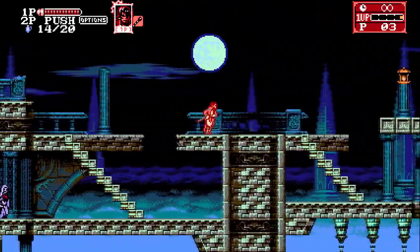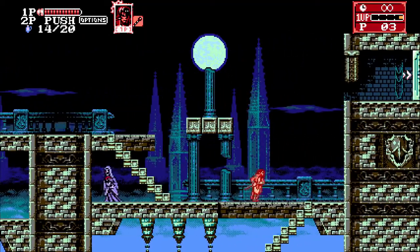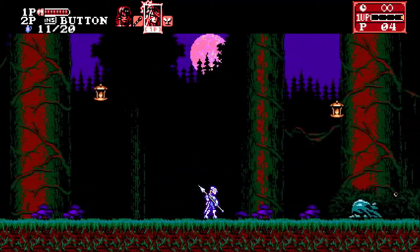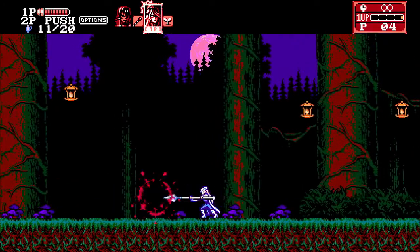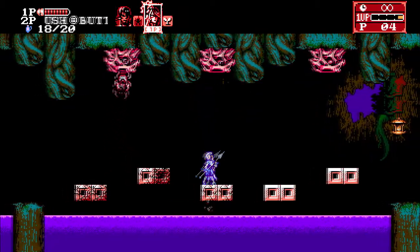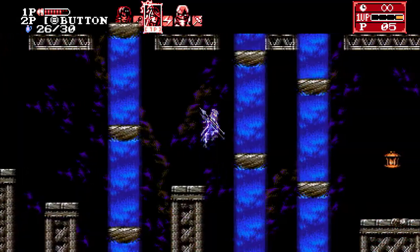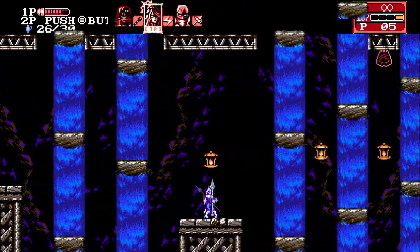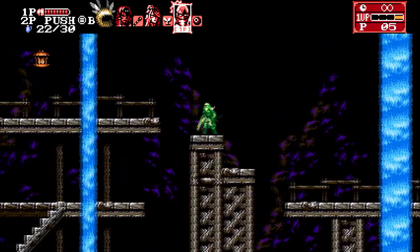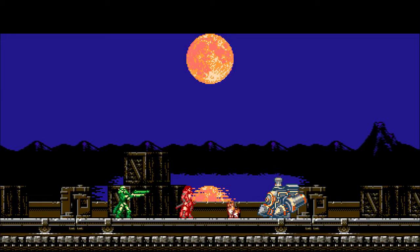Bloodstained: Curse of the Moon 2, like its predecessor, is stage-based as opposed to the Metroidvania style, which is honestly a breath of fresh air since this genre seems oversaturated in terms of indie titles. The controls are solid and easy to pick up but can be very hard to master, cementing that retro flair. Zangetsu is your basic sword slasher with a nice horizontal attack. Dominique has a spear that really gave me Eric Lecarde vibes from Castlevania Bloodlines, and a Scrooge McDuck/Shovel Knight feel — bouncing off enemies with her spear. Robert, while the weakest in health, gives you a huge advantage in long-range combat with some major firepower.